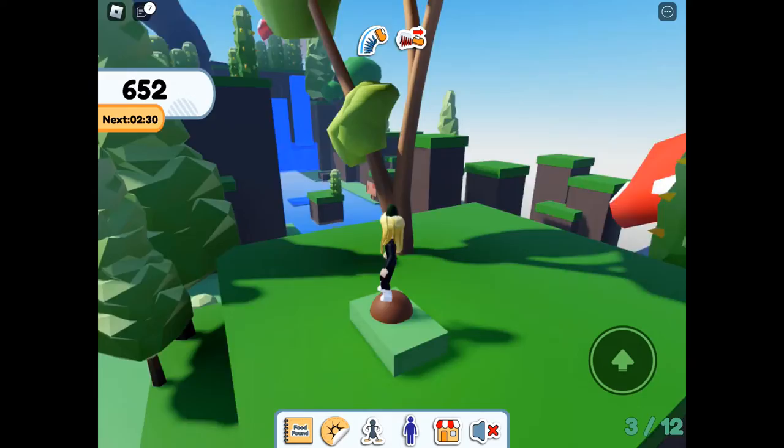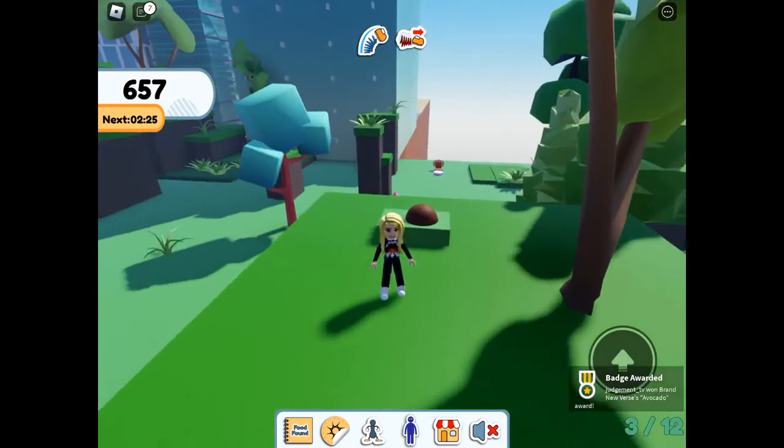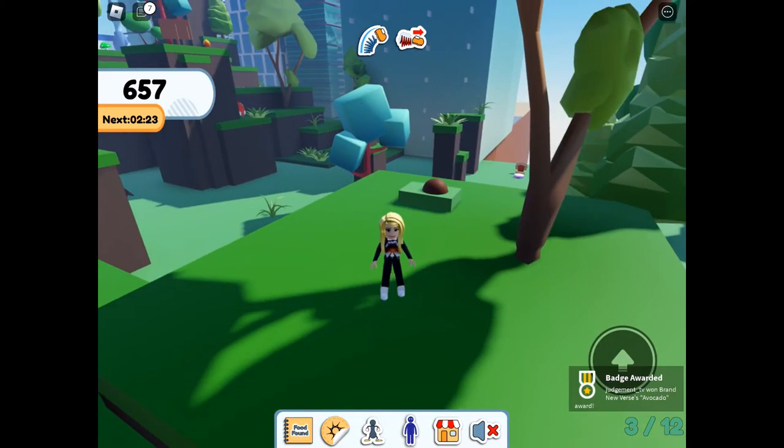Here in jungle you need to step on this box — whatever it is — but it creates a stone for the avocado, and then avocado appears.